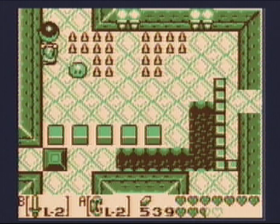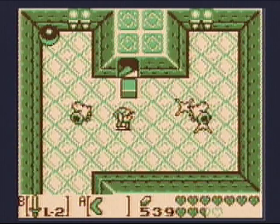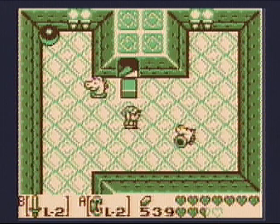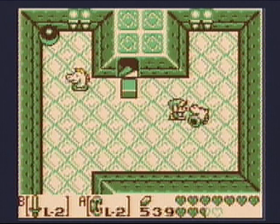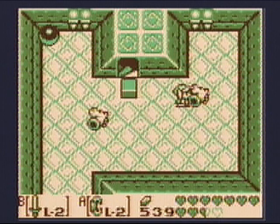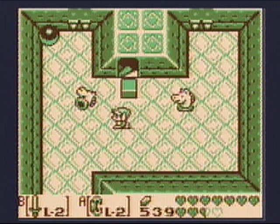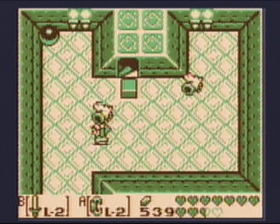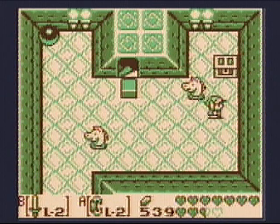First we're going to head up from here, and we see more horse heads. I'm going to take out that anti-fairy real quick. I need to throw the horse heads. This is the first one. It seems like if you throw them at the wall, you sometimes have more success, but not always. It's totally random. And now we get the map.